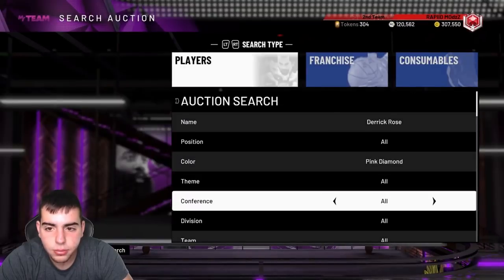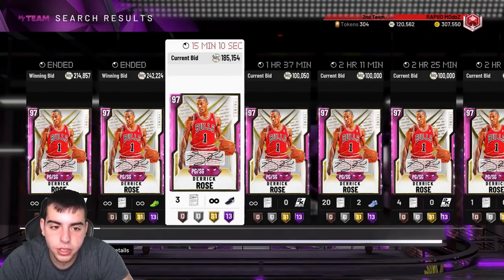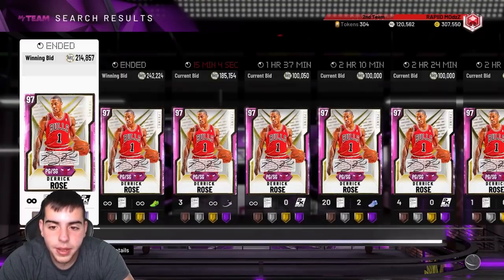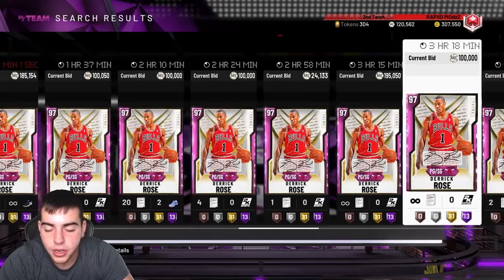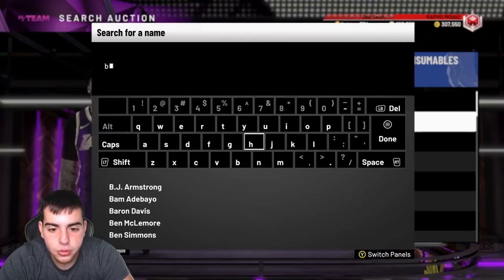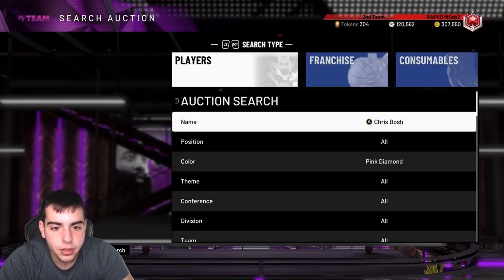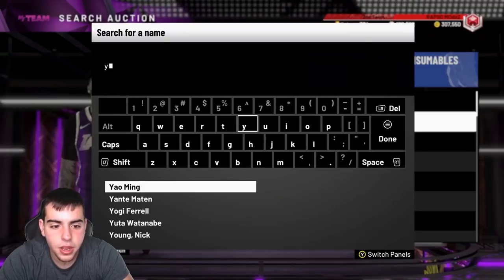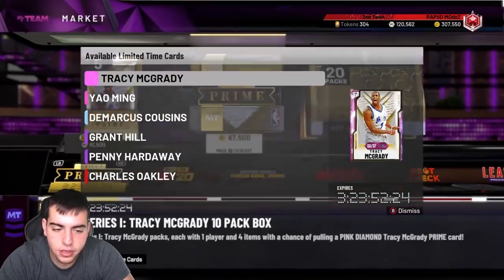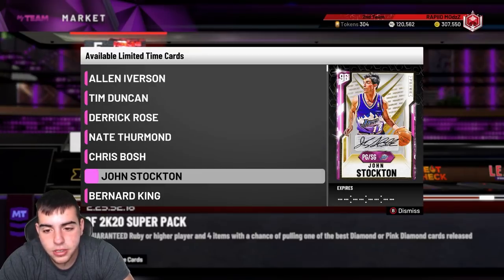If you have Wilt, it's a big L — he's gonna be around 40-50K. There's not a lot of D Rose on the market yet but there's gonna be a ton pulled for cheap. Chris Bosh might finally go down as well. Yao — if you didn't sell, I don't think he's gonna drop much; he seems pretty rare. Let's check his price — 116K. Everything's down.